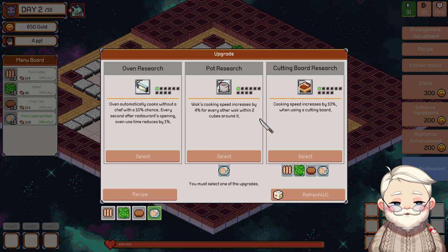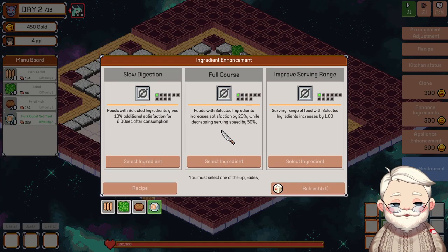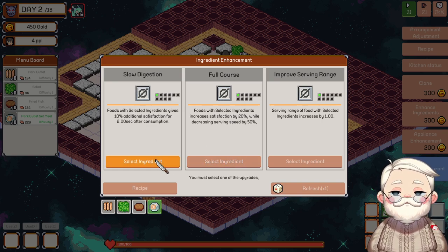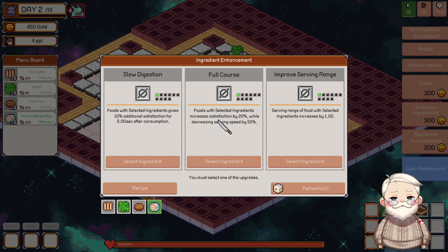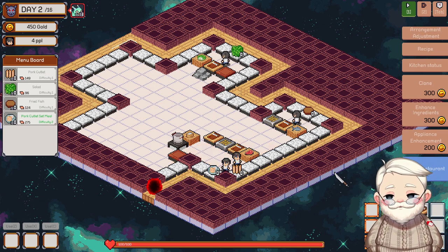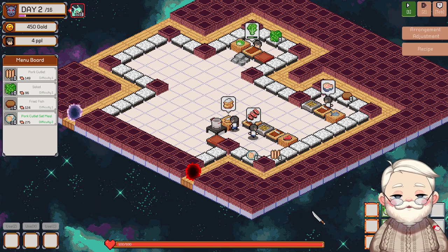We'll figure it out. As for this — petting board. Let's enhance ingredients one more time. Serving range for pork stuff, or increased satisfaction from pork things — from pork bombs. Resatisfaction by 20%. Let's try that. Pork's not on here — oh, raw meat. Everything is meat. Got it. I'm okay with this. It might go a little slow, but I think they're going to destroy them when they get there.